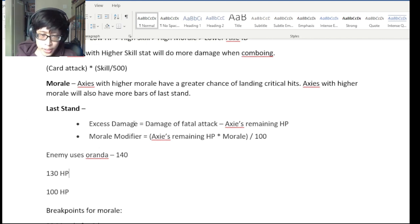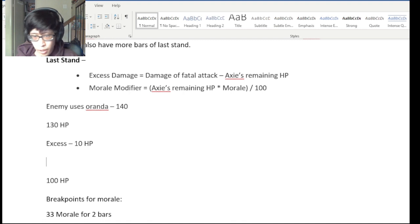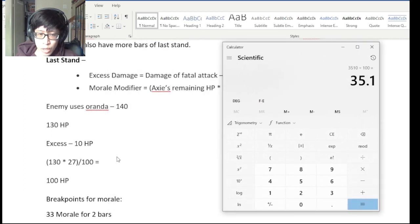Let's take a look at the Axie's damage — in this example it does 140, and you have 130 HP, so it overkills you by 10 HP. Now let's look at how the morale modifier works. The morale modifier is your Axie's remaining HP (130) times its morale (27), divided by 100. If you multiply this all out, your morale modifier is 35.1.